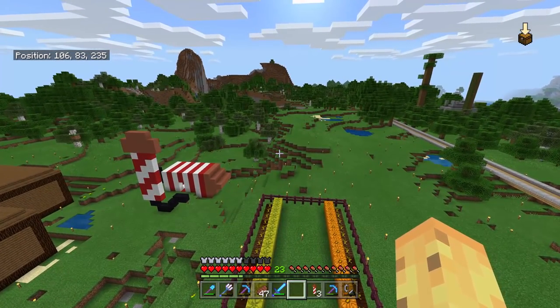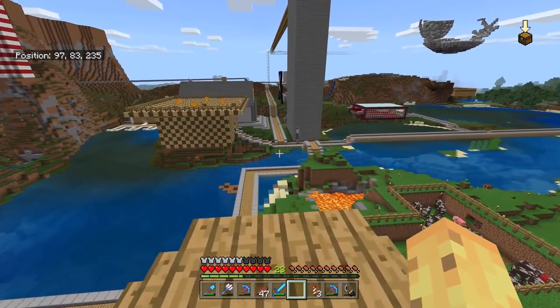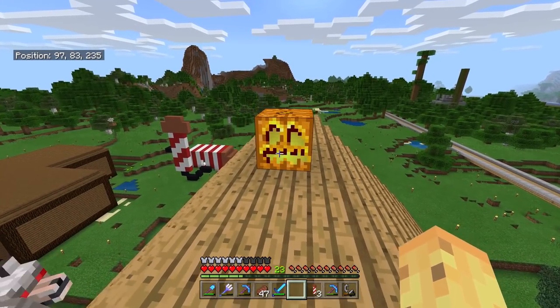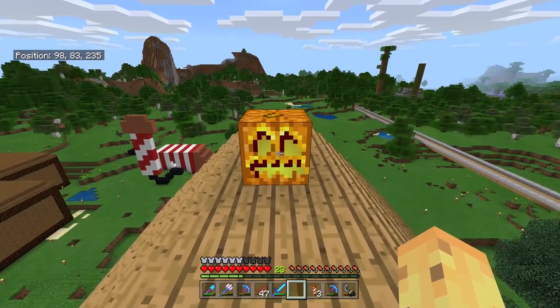Today I'm actually going to be working with a brand new block that's actually an old block in disguise, because if you don't recall, the pumpkin and the jack-o'-lanterns have existed in Minecraft for a very long time — since some of the oldest Secret Friday updates, they're some of the oldest features in Minecraft, and everyone recognizes the very friendly jack-o'-lantern just by its face.